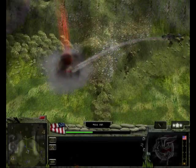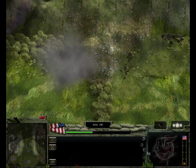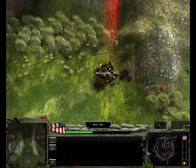You can deny an enemy fund by destroying these monetary assets. This will incur no penalty. However, they do automatically rebuild over time.